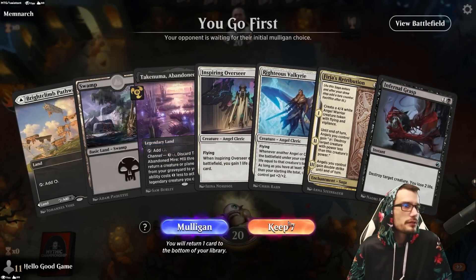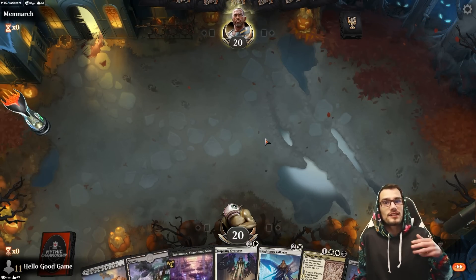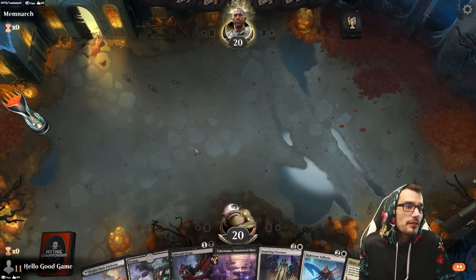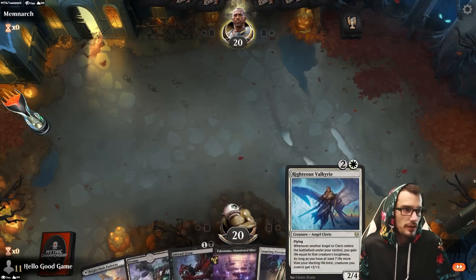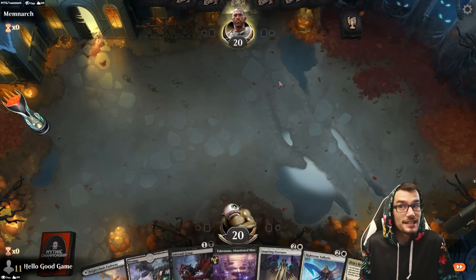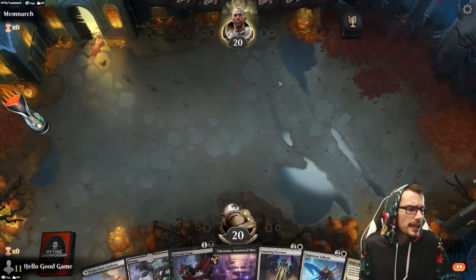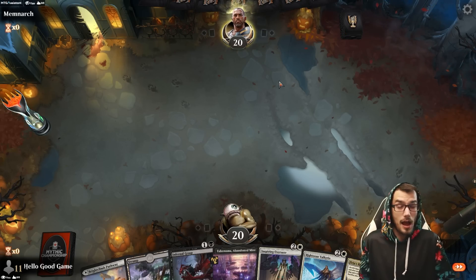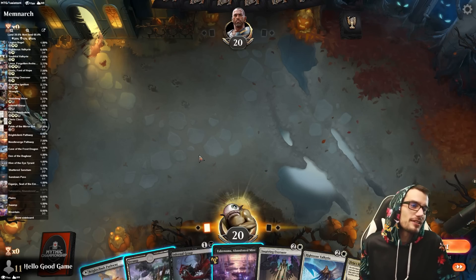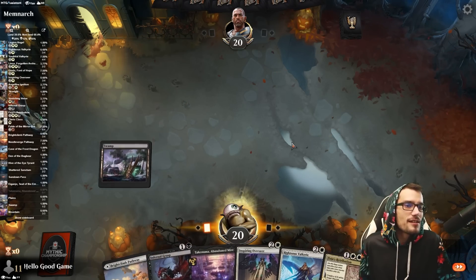Going first — a little slow but it's there. There are worse things than waiting until turn three to play Righteous Valkyrie. We have removal on two, another three drop if we don't get the land on four, and then four drops. That's the hand breakdown — it's an important thing to do when starting the game. I don't think I've ever explicitly given it as advice, but now you know.